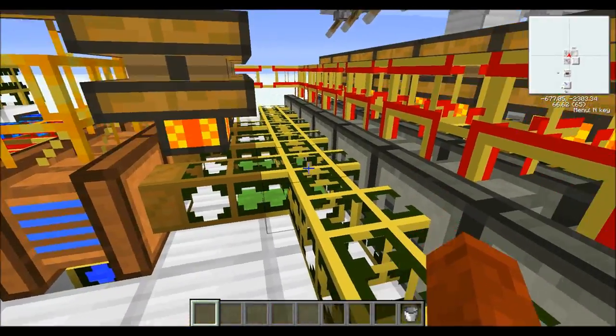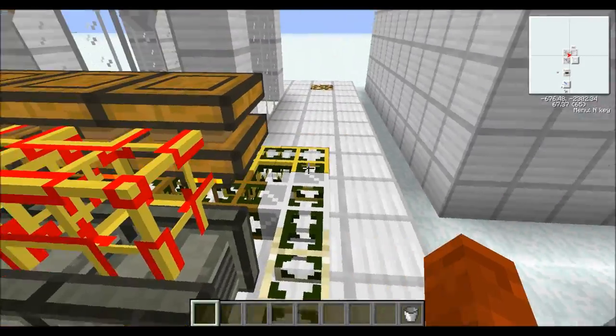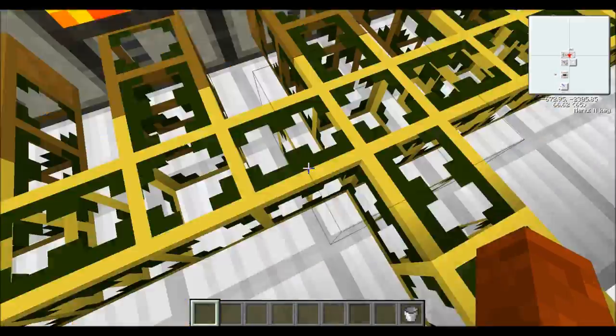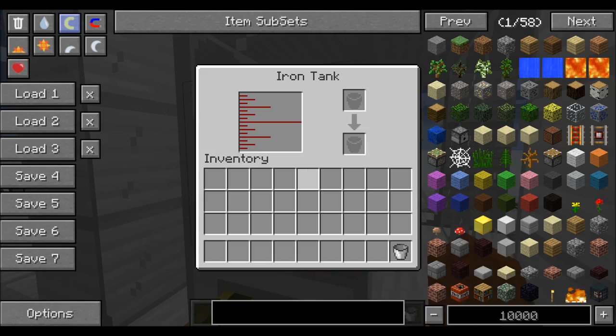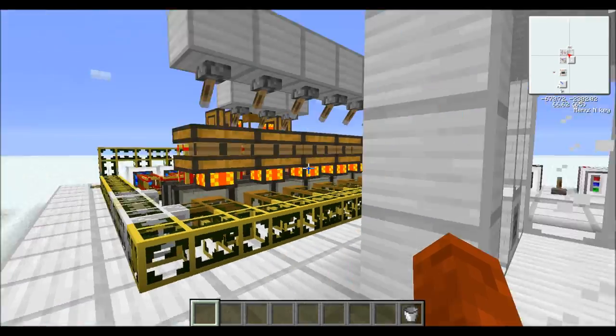Biomass is then pumped out into these stills. The stills will then produce biofuel, which will then get pumped into this tank here. I'm going to show you what it's like when some biofuel has actually been produced.